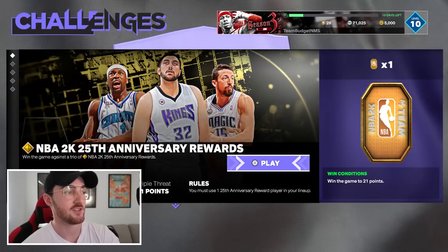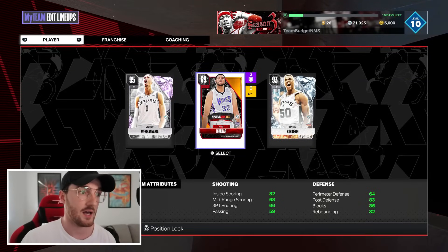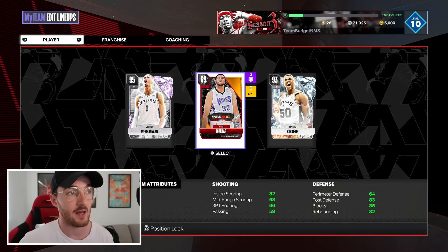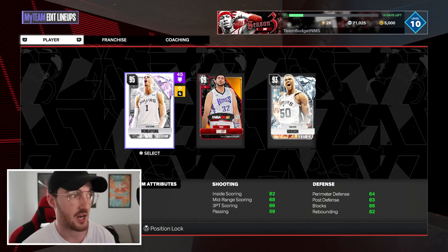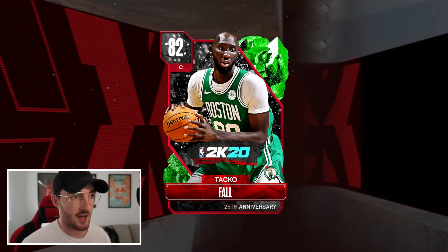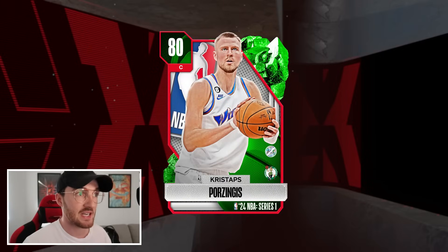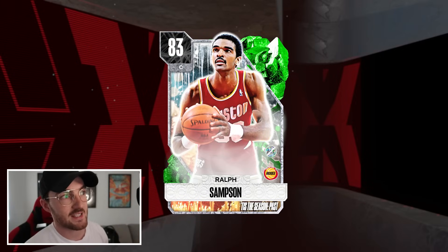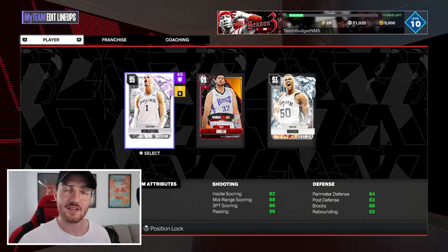The difficulty is set to Semi-Pro and you're versing three very trash gold players. You have to use one 20th or 25th Anniversary player — I'm using the gold symbol. You want to have three big men. I'm fortunate enough to have Victor Wembanyama which makes it easier, but there are budget cards you can use: Emerald Taco Fall, Bol Bol is another great card — really tall, really good shot blocker — and Chris Porzingis as well, another super cheap card.